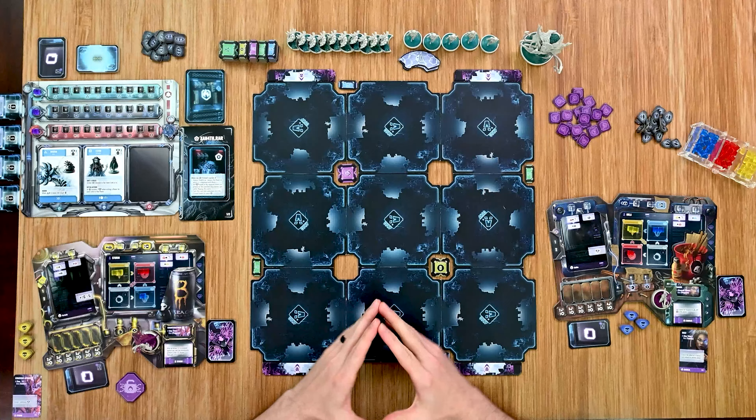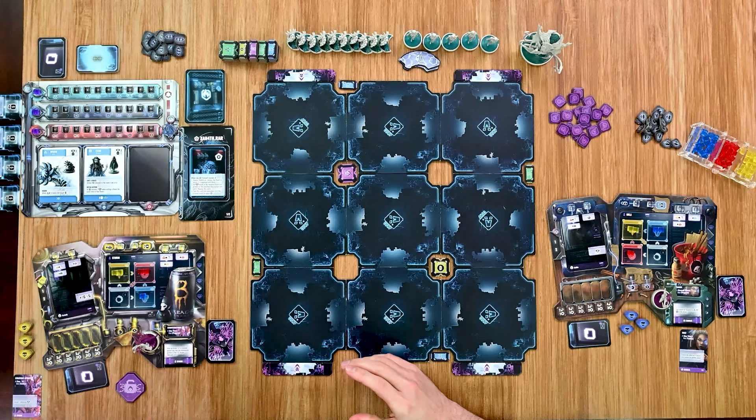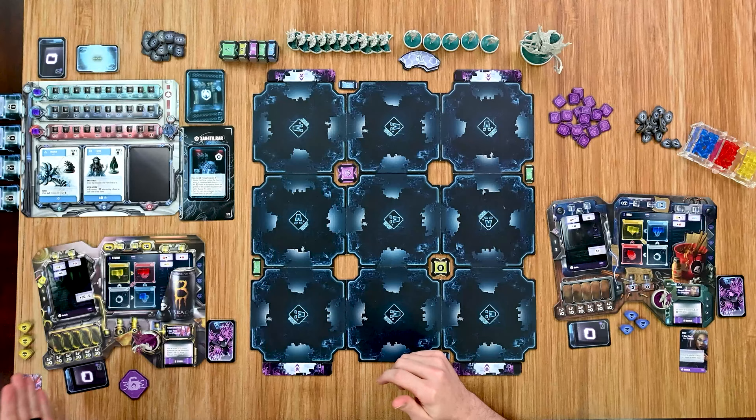Moving into the game, it's played over an undefined number of rounds, each broken down into phases. First is the breachers' turn, starting with the first player token and proceeding clockwise. During a breacher turn there are two phases: first the action phase, where each player performs actions based on their number of clicks — each player starts the game with two clicks.